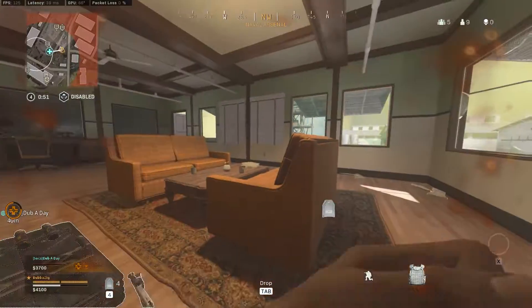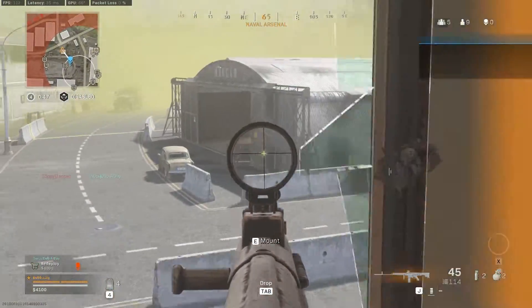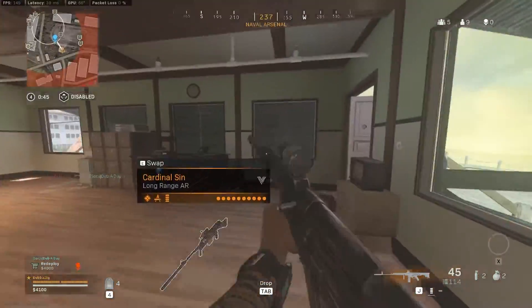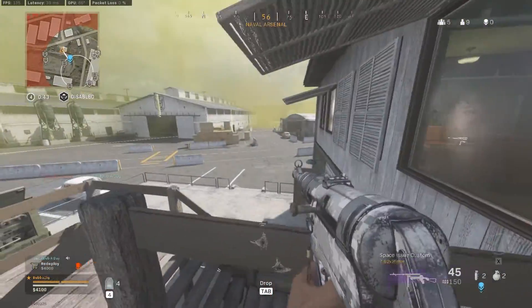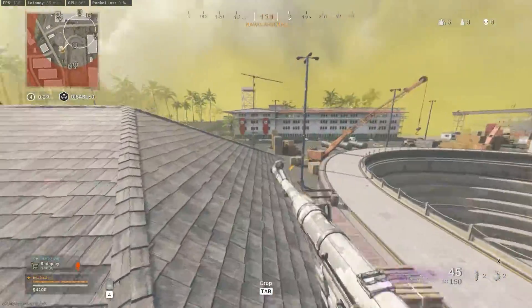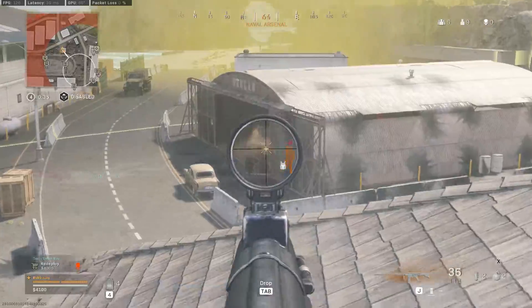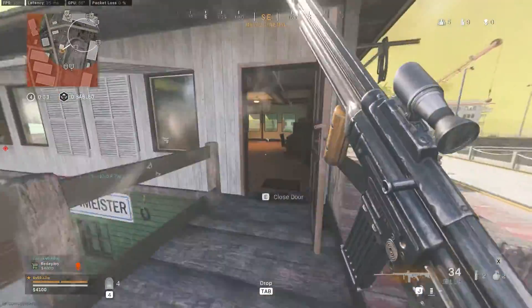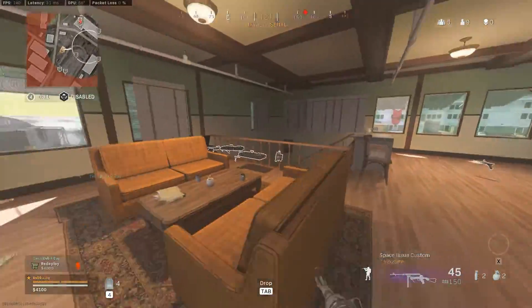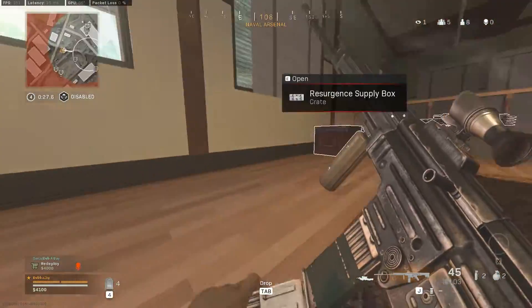One problem I have with it is they do seem to use the same two or three locations of the map every time. This is one of them over at Arsenal. I got the loadout, we're getting pushed by this team. I have zero kills as you can see. We spend the entire game fighting this team off and they don't push us in this building at all.